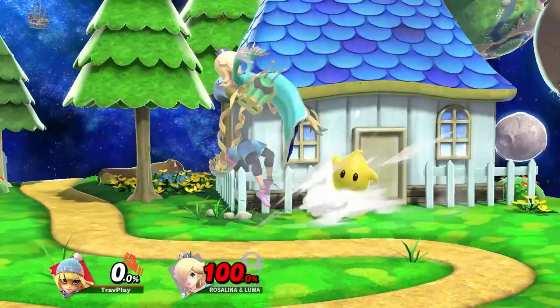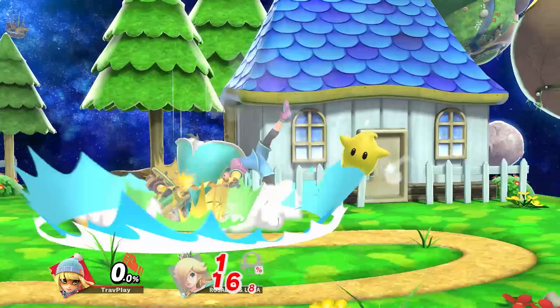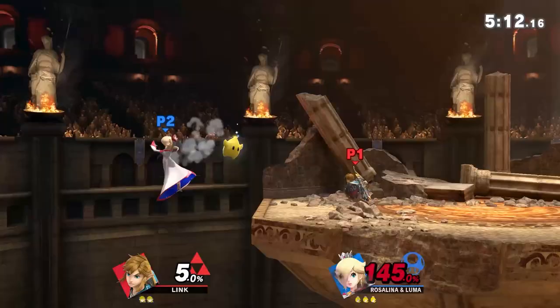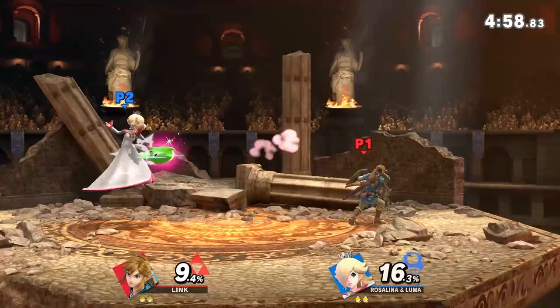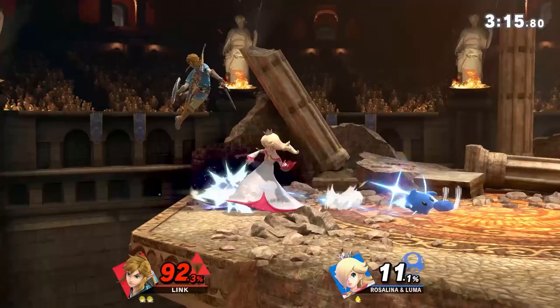If you throw Rosalina far, you can use this time to attack Luma and knock him off the stage. When Rosalina is landing and you move in to attack her right when she's vulnerable, Luma can move around to stop you in your tracks — unless you have a long, disjointed attack that can go through it. That's why sword characters often do well against Rosalina and Luma. They can damage both her and Luma in a single swipe while most characters can't.